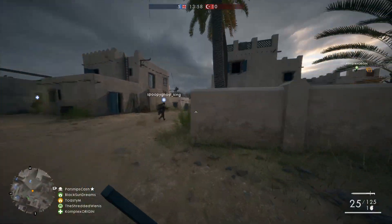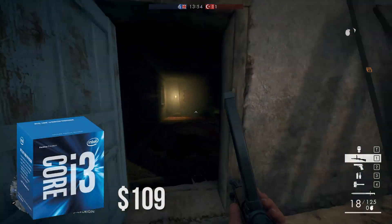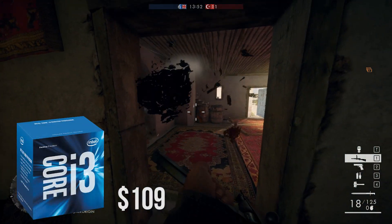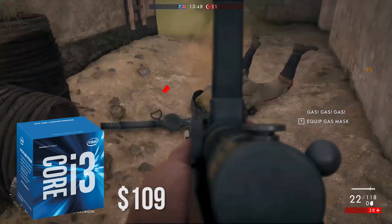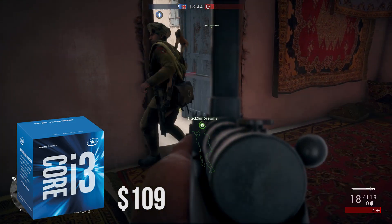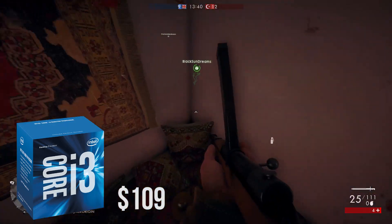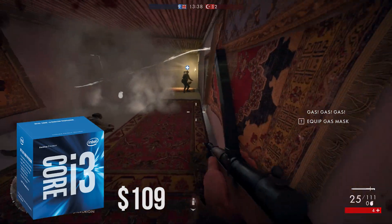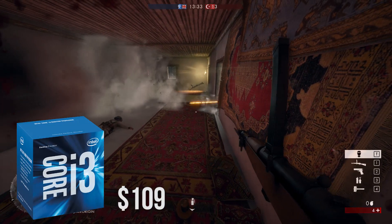So without further ado let's get right into the parts. First up for the processor we have the i3 6100, a 3.7GHz dual-core processor coming in at a price tag of $109. This processor is a dual-core but comes with hyperthreading and performs quite well in modern titles. The biggest benefit of the CPU is that it is on the Skylake platform, giving you a solid upgrade path to an i5 or i7 chip if you see fit.